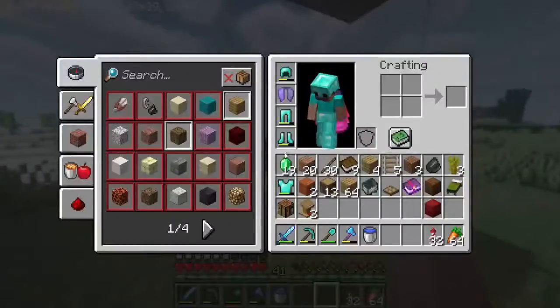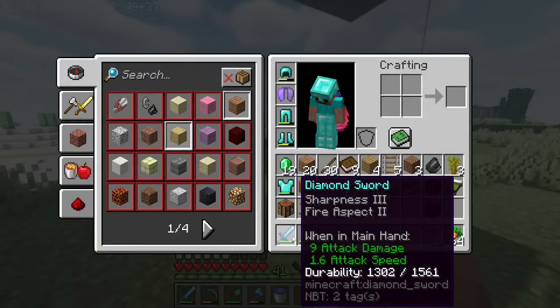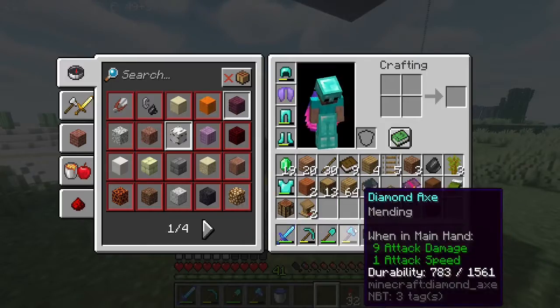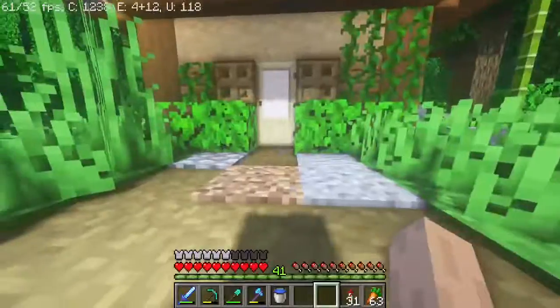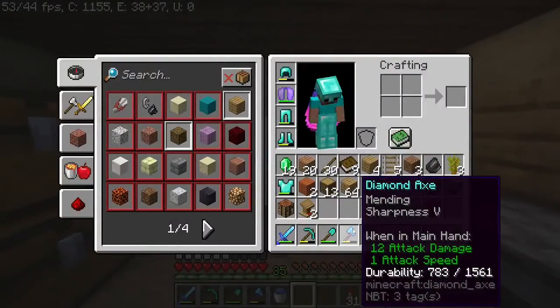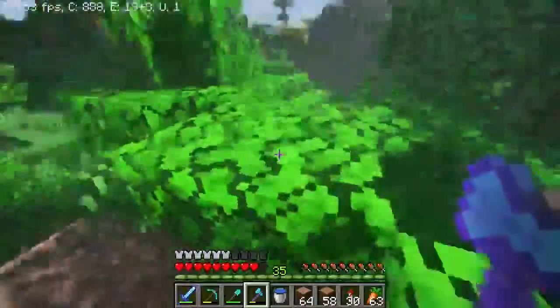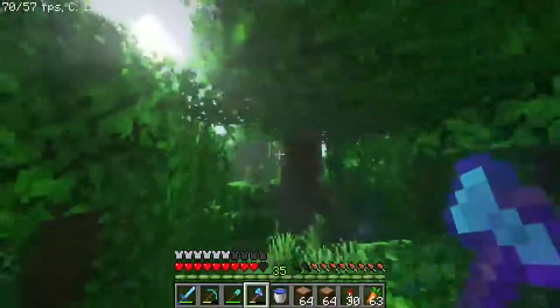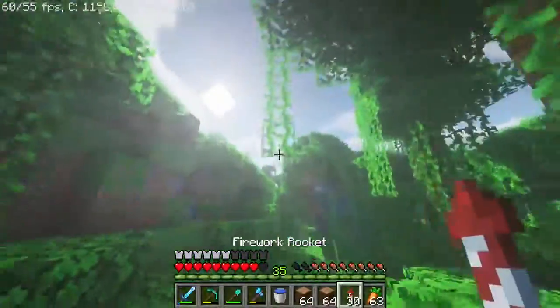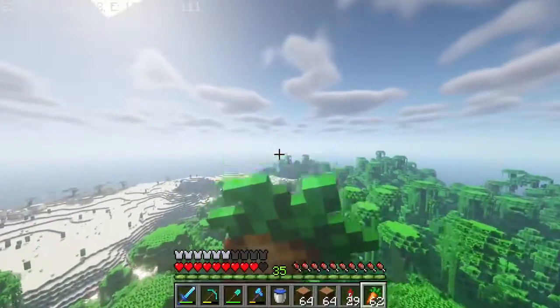I think I'm gonna put Sharpness Five on my axe — it's a tough decision, but yeah, I'm just gonna put it on my axe. Sharpness Five axe, nice! There's almost two stacks of wood — I guess I could just chop down another trio. That should be a pretty good amount, worth about a stack of emeralds.